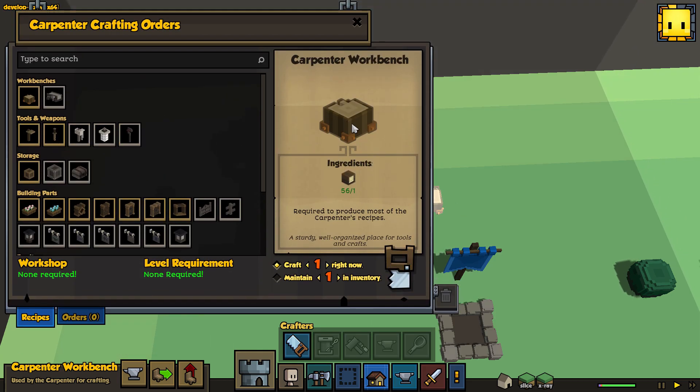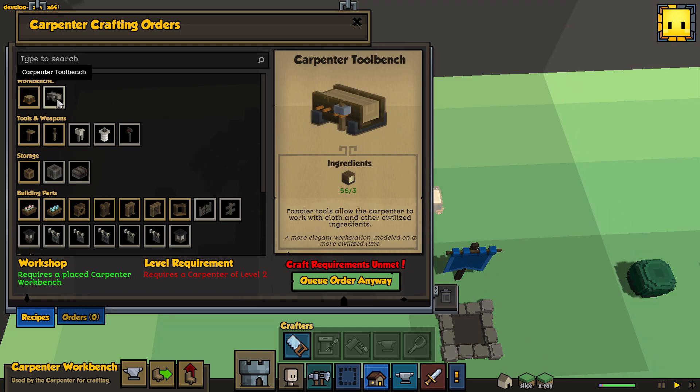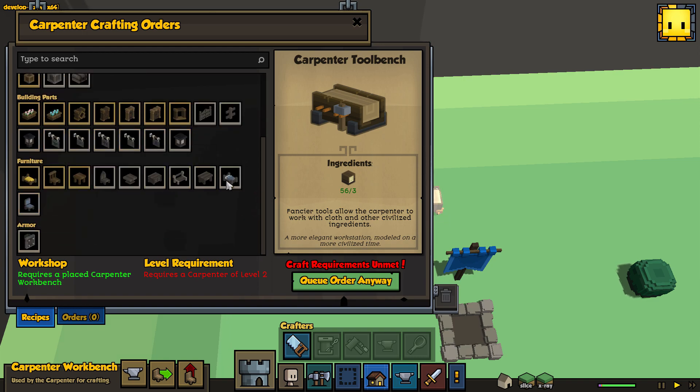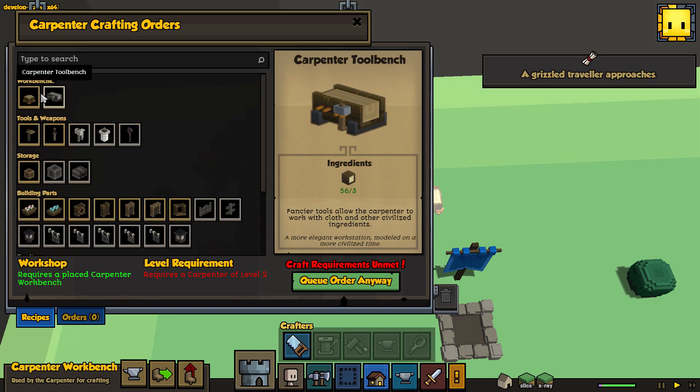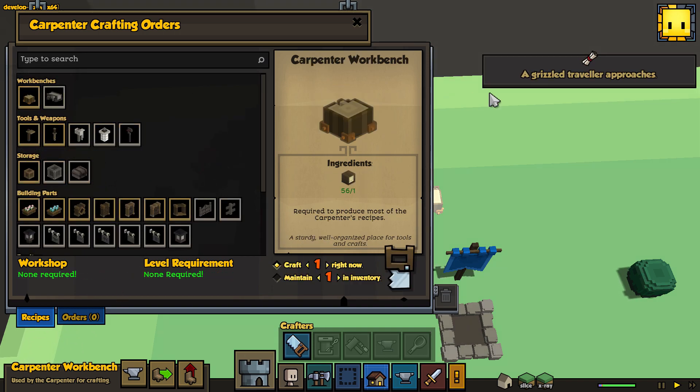Here's our first carpenter workbench. There's going to be a next workbench we can build — we have to wait for the carpenter to reach level two, and this will allow for fancier tools, letting the carpenter work with cloth and other civilized ingredients. That means things like comfy beds. Not only does it require a certain level from the carpenter, but it requires the right workshop — the carpenter tool bench, not just the carpenter workbench we currently have.